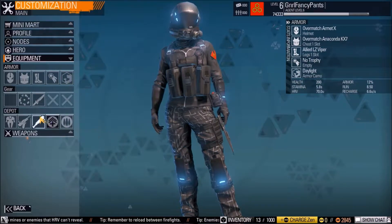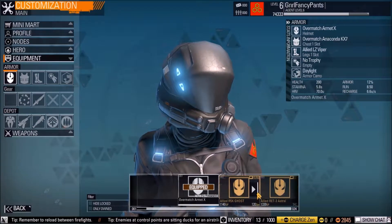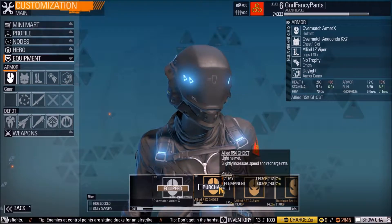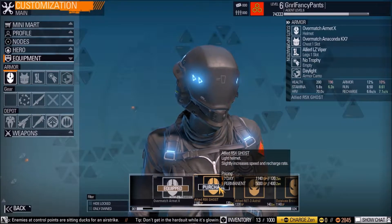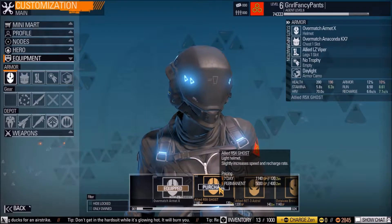You can also customize your armor — you can get different helmets. This one is actually in-game currency; you can buy it permanently for 5,000 GP or for a week for 1,100 GP. Or you can use real money of course. There are different helmets and they all look a little different.